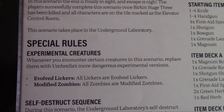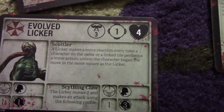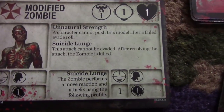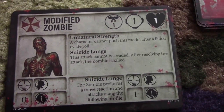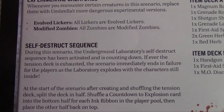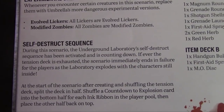Experimental creatures — we've already seen evolved lickers, now we're gonna have modified zombies as well. The evolved licker has more health, and Scything Claw moves 2 and attacks for 3 damage if I draw its special attack. The modified zombie? Exactly the same, except I cannot push him if I fail to evade him. The modified zombie is basically how I erroneously played the first 5 or 6 installments of this board game. Now, self-destruct sequence: the underground laboratory self-destruct sequence has been activated. If ever the tension deck is exhausted, the scenario immediately ends in failure as the laboratory explodes with the character still inside.